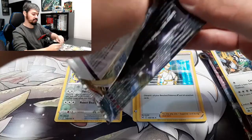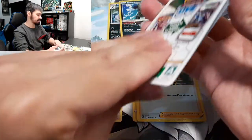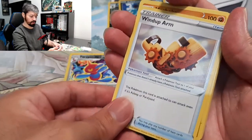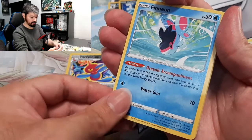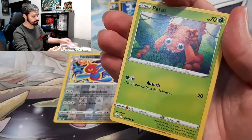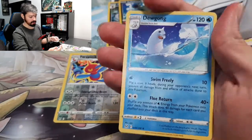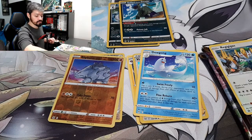Last pack for our first three-pack. Let's see what we got out of this one. We got Energy, Windup Arm, Machoke, Mirage Gate, Bloodbuck, Finion, Hisuian, Sorua, Paris, Inkay, a Reverse Holo Rhymehorn — nice — and a Dewgong. So we got a Radiant and a Holo on that first three-pack.